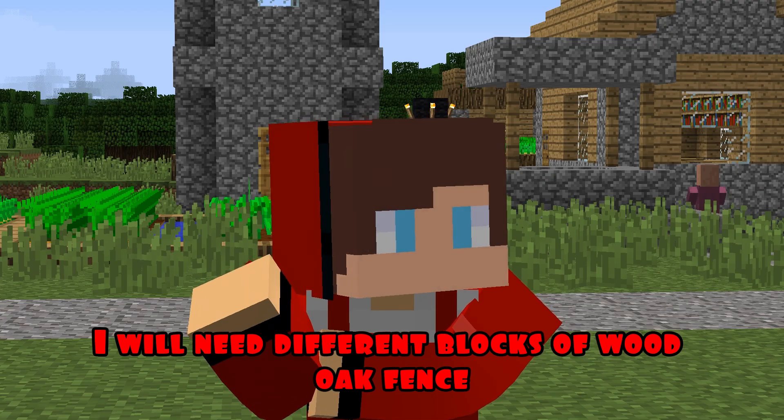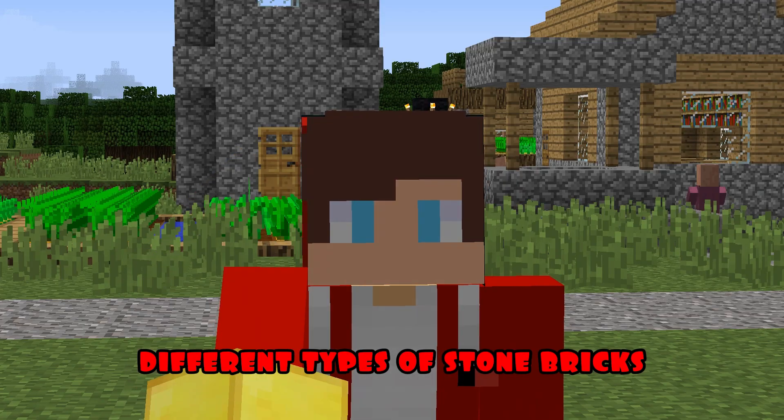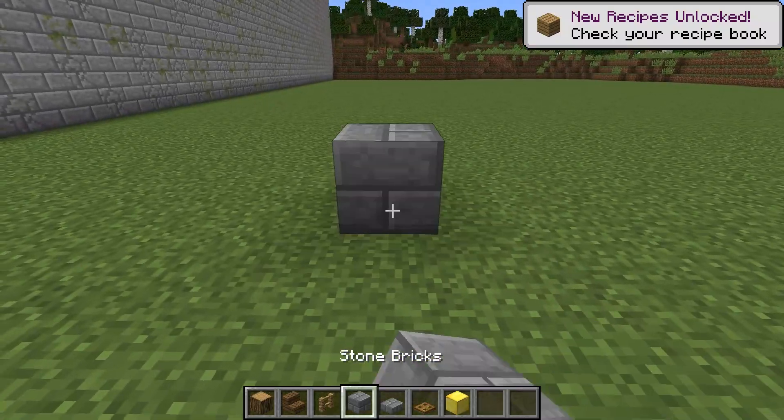Round one. For the first round, I will need different blocks of wood, oak fence, different types of stone bricks, a hatch, as well as gold blocks. I'm starting construction.